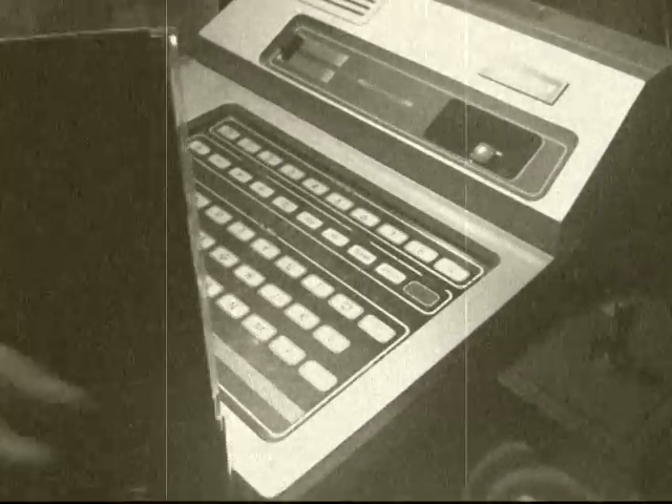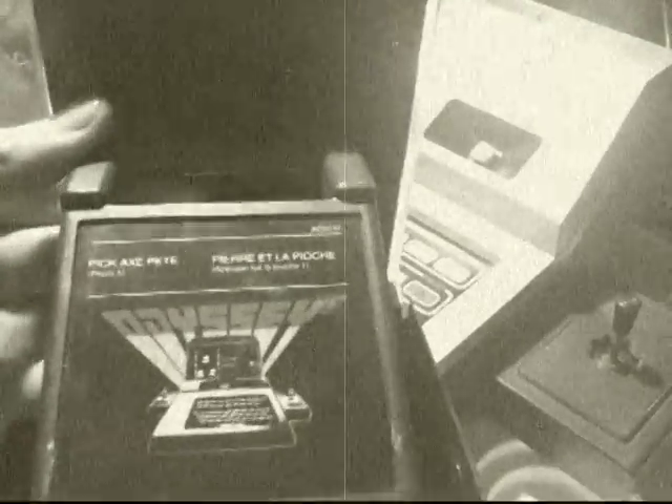And when you open this one up, of course the same thing — it just has the name of the game, but doesn't have the artwork on the front cover. And lastly, guys, we have Demolition and Blockout — or Demolition, Destruction, Blockout, and Breakout. And of course you have some French writing over here. You see right there, no artwork, but of course I have the manual for it.